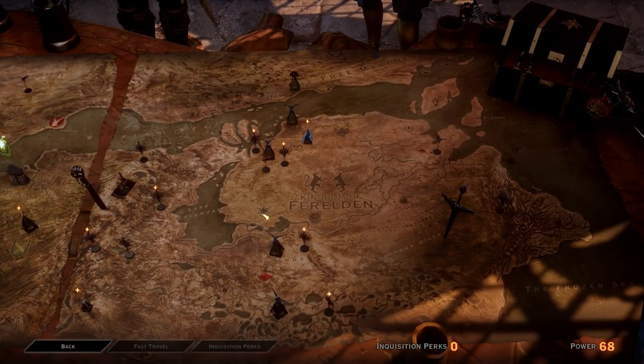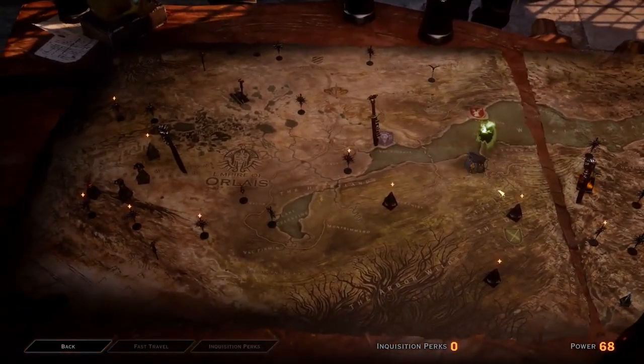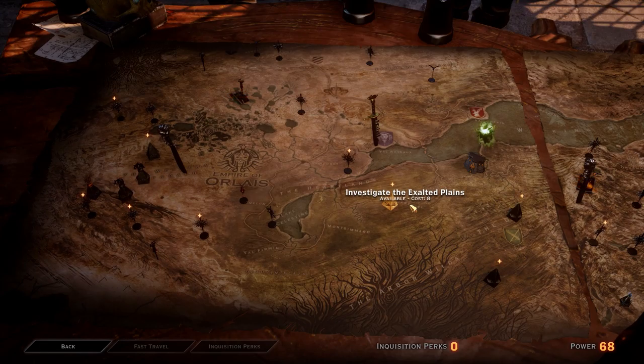Let's stay in Ferelden. Skyhold is roughly here. We're going there — there's really nowhere to stop. I guess we could divert down to the Frostback Basin. No — minimum suggests level 20. Nevermind, thank you for warning me. I'm pretty sure Solas' spirit friend is in the Exalted Plains. It's not Emprise du Lion. Yes, it's in the Exalted Plains. We'll skip Emprise, go straight to the Exalted Plains, and then go to Halamshiral from there.